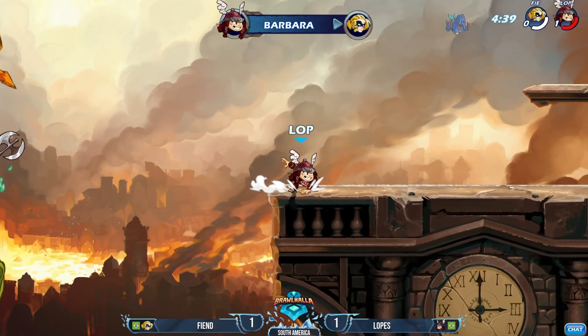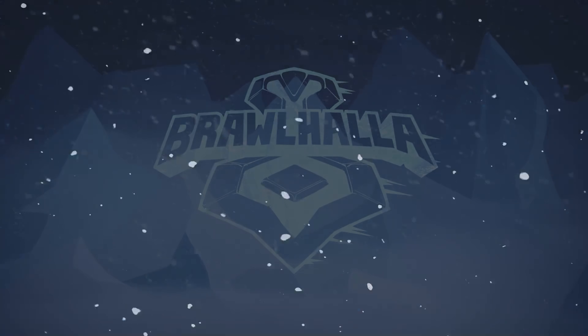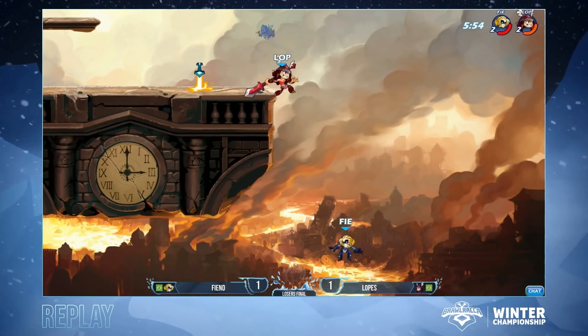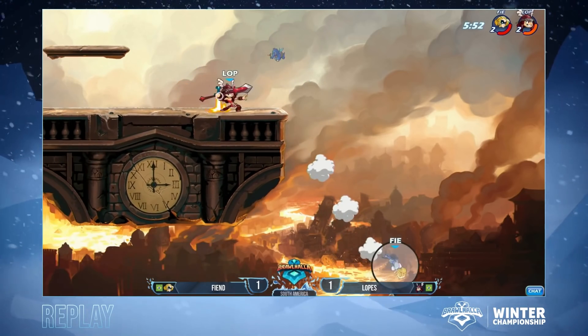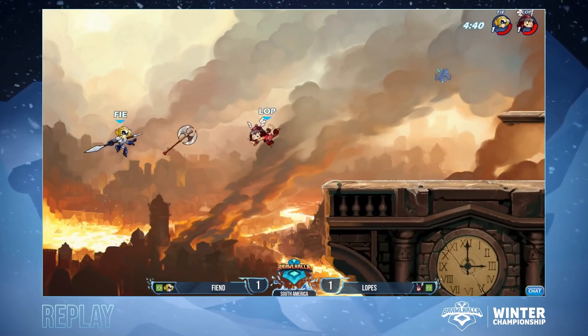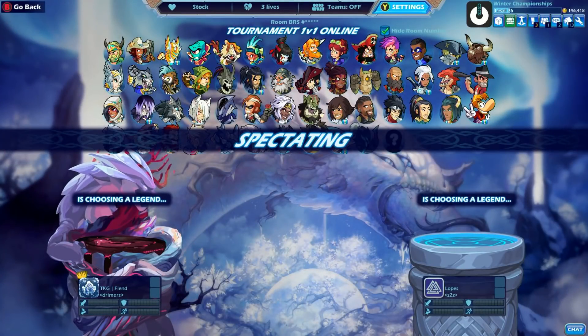The weapon toss from Lopez is going to close out game number three. Fiend had it in his fingertips but he went for setup tools and he wasn't pulling the trigger on those. Like he was getting so many sidelights and then he'll dash forward and not do anything. Just go for the raw read - because if it works, it's great. It was so close towards the end - the damage that they both put out was 586 to 571. That game was so close between these two brands.